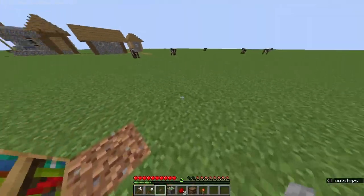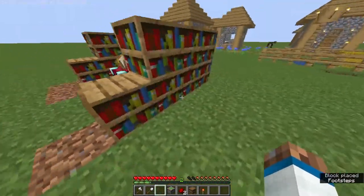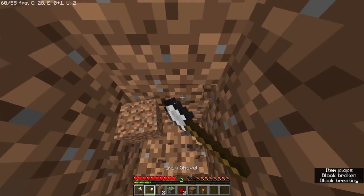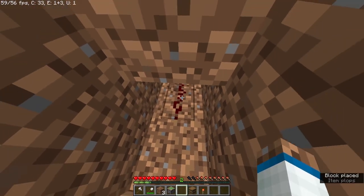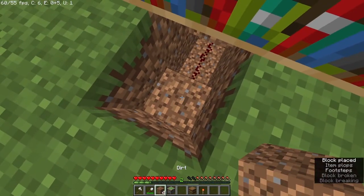Two ways to hide a chest in Minecraft. First method: place the button, go back, see where the button is, dig a hole like this and one more block, place two redstone dust, take this block, place the block.